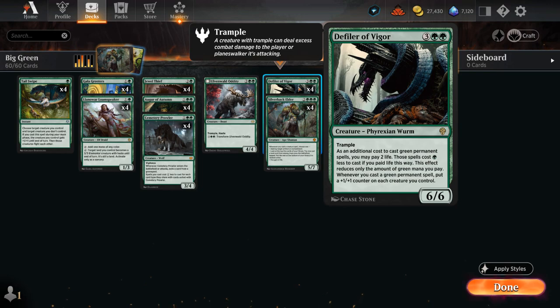Including the Defiler of Vigor, a five mana 6/6 Trampler, saying we can essentially use Phyrexian mana to cast our green permanent spells — we can pay two life to replace a green mana symbol, and then whenever we cast a green permanent spell we can put a +1/+1 counter on each creature we control.